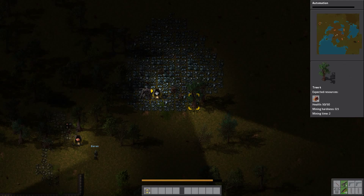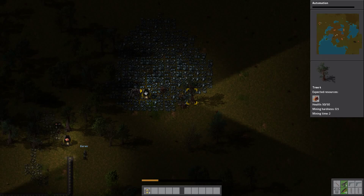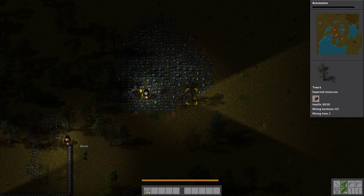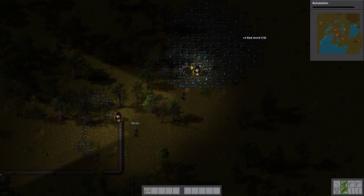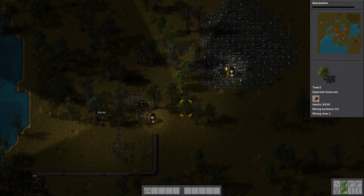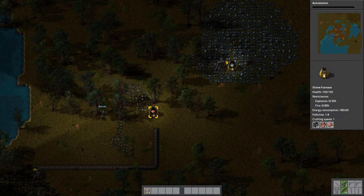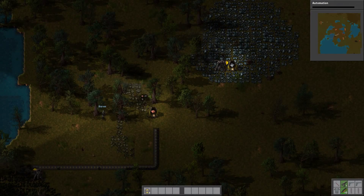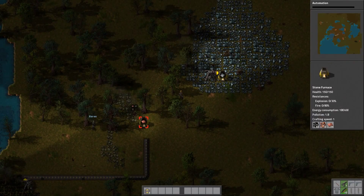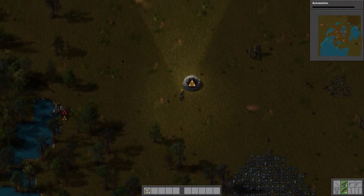I cheated a bit yesterday — I actually played the solo campaign a little bit to get a feel for how things work. You need to put an inserter; you can't just take things straight in. The difference between the burner inserter and the regular inserter is that the burner inserter needs some sort of fuel, like coal. The cool thing is you can have the conveyor belt full of both things you want to go in there and it'll fill each one as necessary.